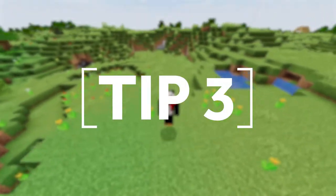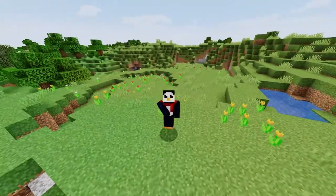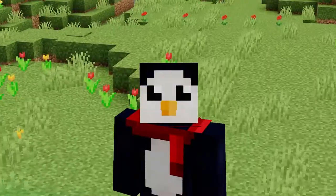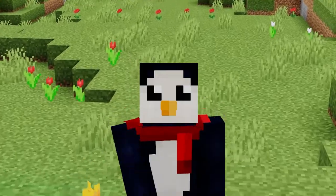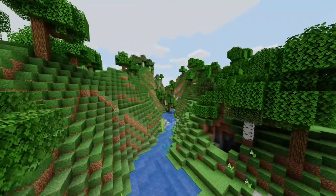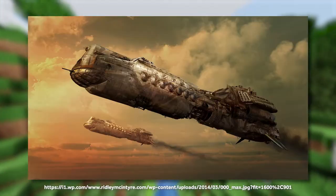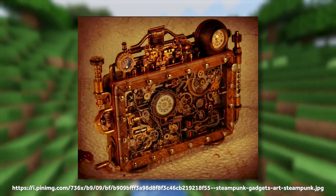Tip 3: Add some sort of motion to make your builds come alive. Some sort of movement is a really great tool in any Minecraft build to make it seem more alive and interesting. This is especially true in your steampunk builds. When I think steampunk I think of roaring furnaces, turning gears, huge flying ships, and all sorts of mechanical gizmos and gadgets.